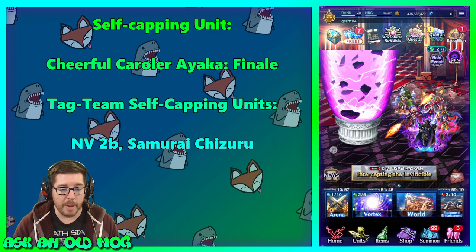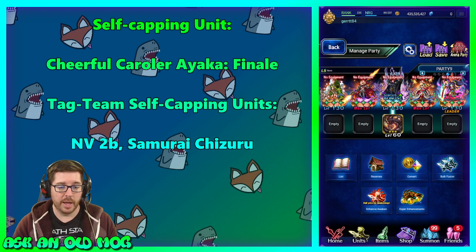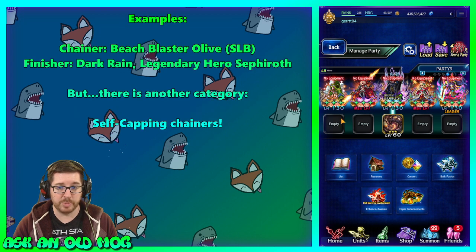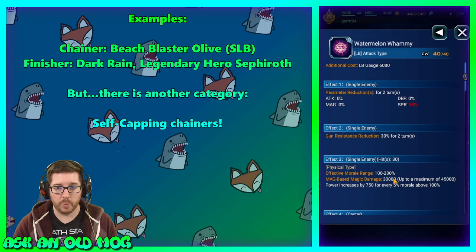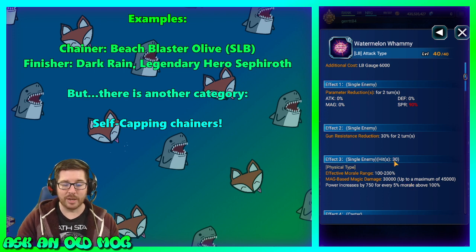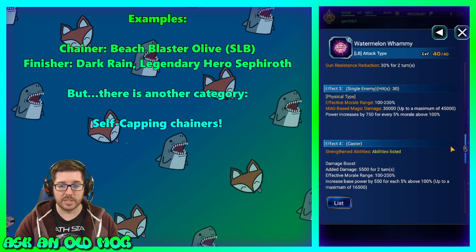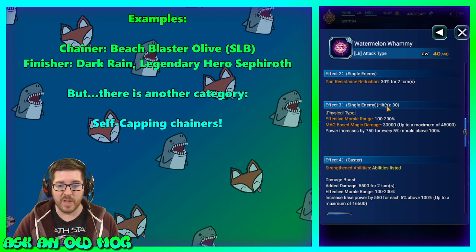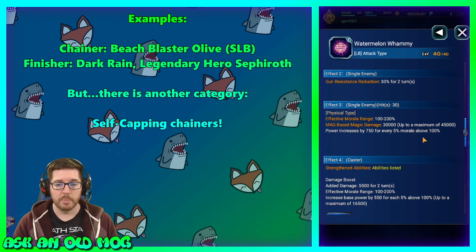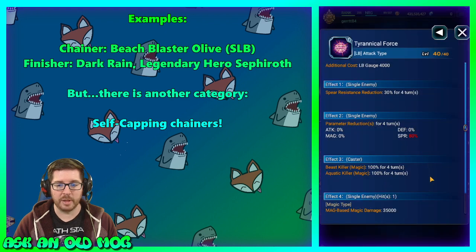Let me show you how you can see this in the game. Beach Blaster Olive's SLB, Watermelon Whammy, is 30 hits — they're all doing the same damage. There's no single big hit at the end; otherwise it would show 29 hits and then one bigger hit at the end. We just get this 30-hit chain in the Extreme Nova chain family, so anything else that is also Extreme Nova will chain with this.